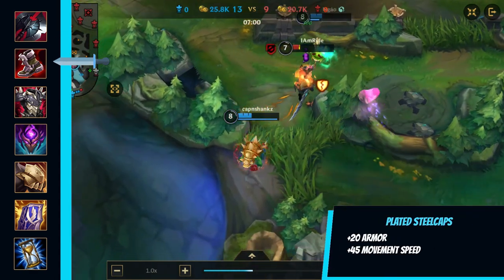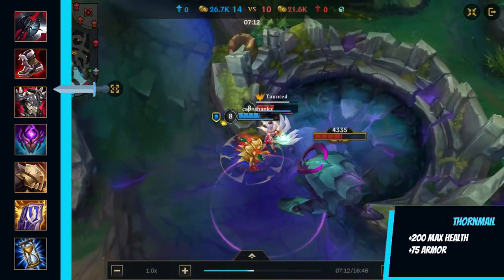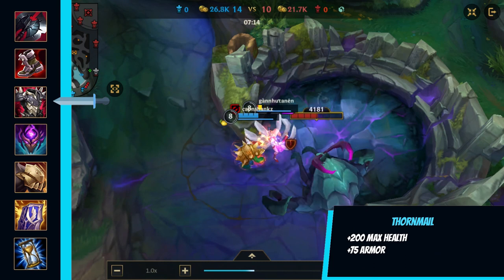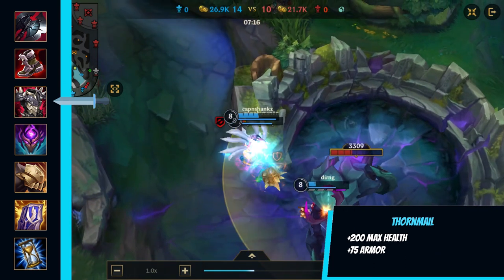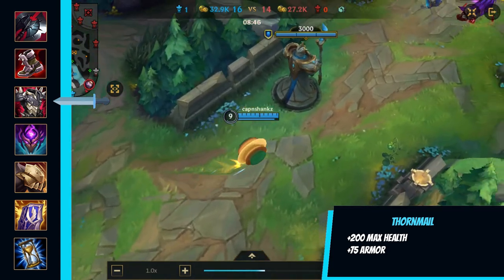Plated Steelcaps — for more armor and move speed. Thornmail — synergizes well with his Frenzying Taunt, will inflict Grievous Wounds for 3 seconds, and it will return the enemy's damage.